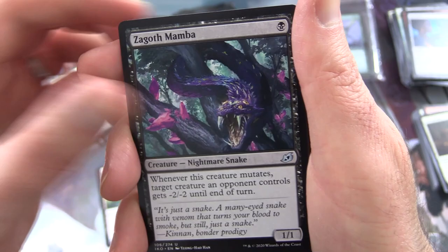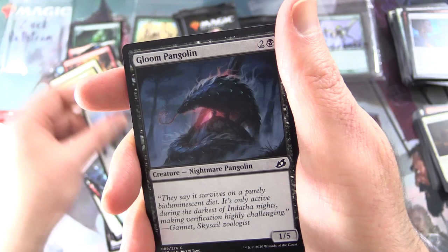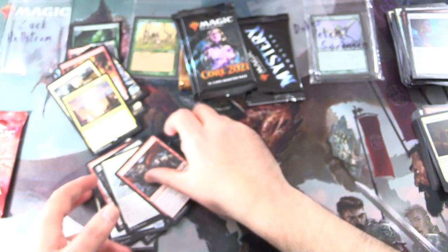Commons: Zagoth Mamba — check out the teeth on that thing — Keen Sight Mentor, Footfall Crater. Commons: Ram Through, Fully Grown, Suffocating Fumes, Solid Footing, Gloom Pangolin, Thieving Otter — bring back my deck box sir — Ferocious Tigerilla, Corpse Churn, Pacifism, and Go For Blood.